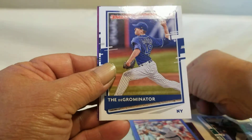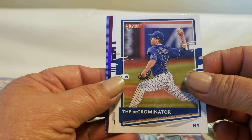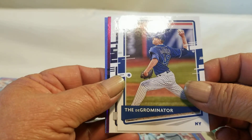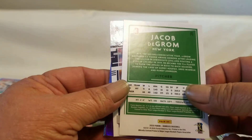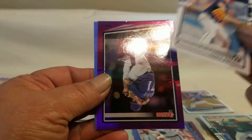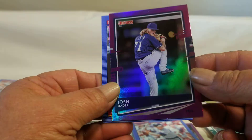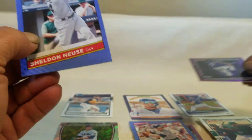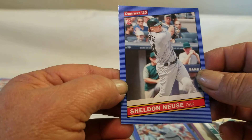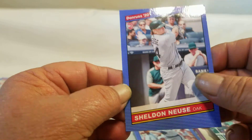Through the base to the good stuff: the Diamond King, the big rated rookie, the Grom. A rookie, and then Harder — Josh Harder — that'll be the purple parallel. And then your '86 rookies.